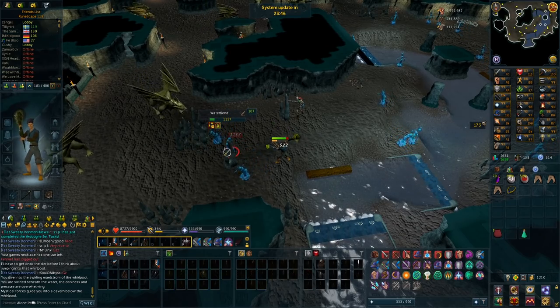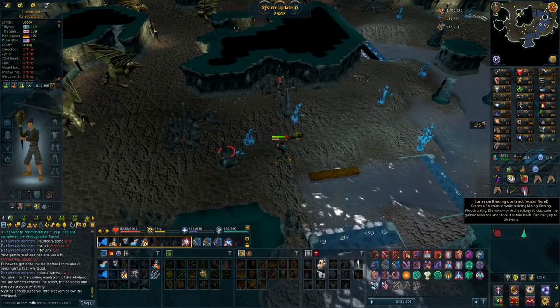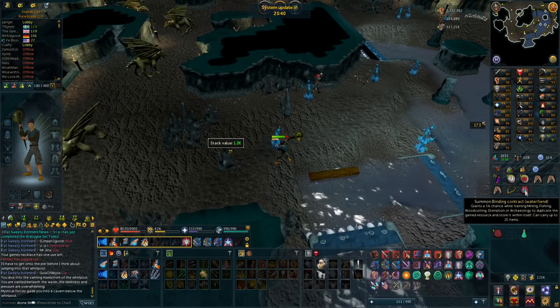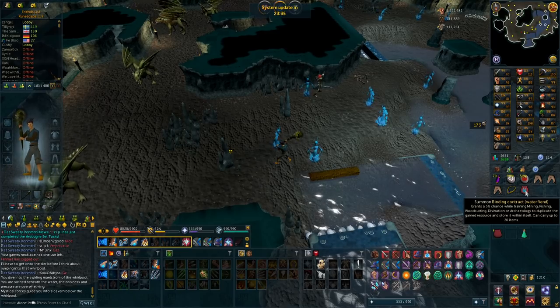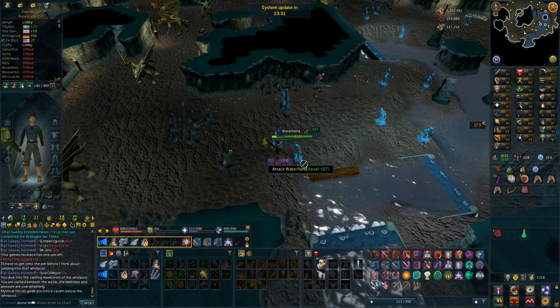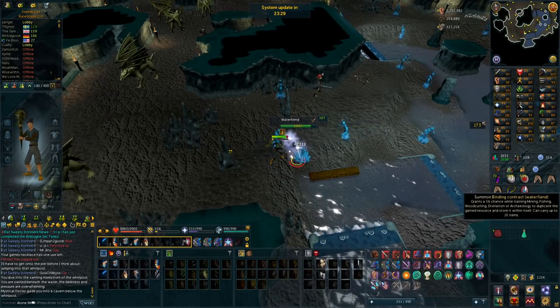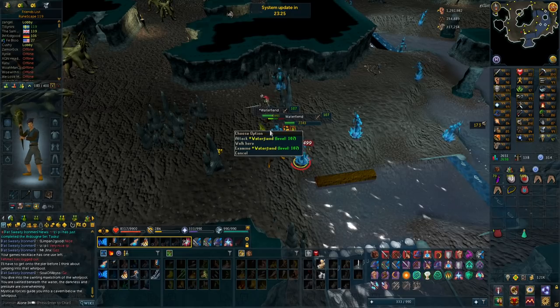When the Water Fiend dies, one of these will just turn into the familiar. Water Fiend grants a 5% chance when training mining, fishing, woodcutting, divination, or archaeology to duplicate the resource gained, and it can carry up to 20 items. So you can get a lot more materials while doing stuff, and I think it's the best familiar for me right now.